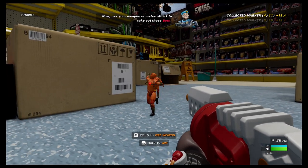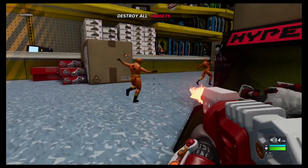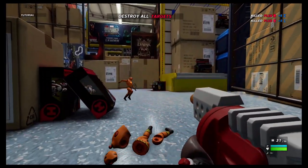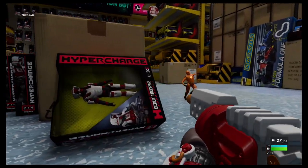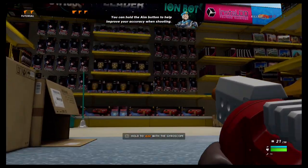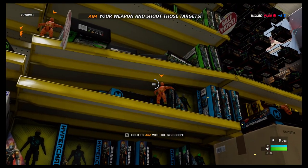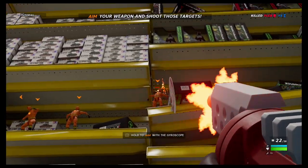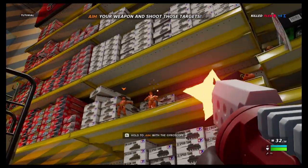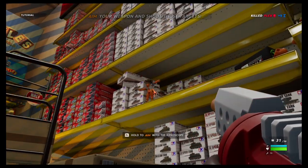Use your weapon or melee attack to take out... what are these guys doing? ZR to fire. Shoot him in the back — he's running away. It's a crash test dummy, that's cool! ZL to aim with the gyroscope. Let's shoot him in his little heart. We gotta reload. Nice, taking all these dudes out. Auto-reloads — that's good. Last but not least, unleash on him. Give some burst shots — there we go, awesome!